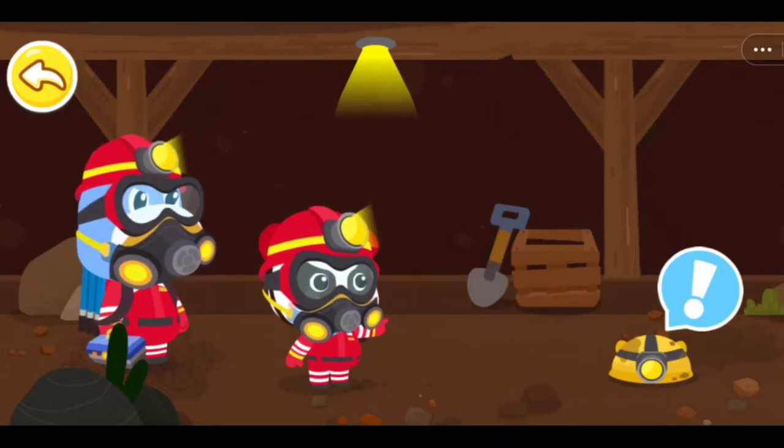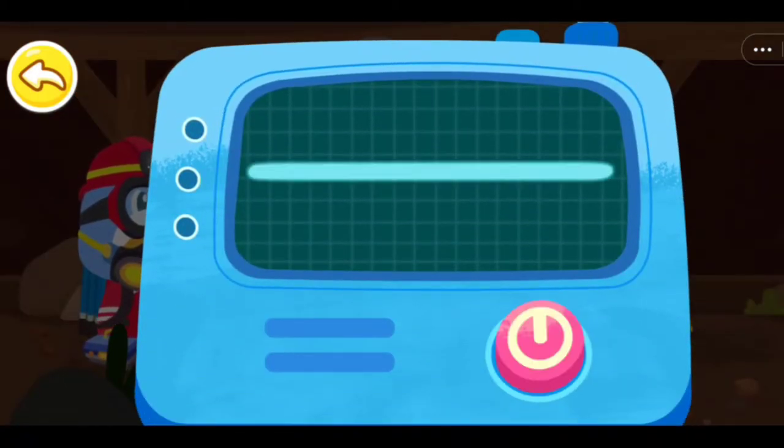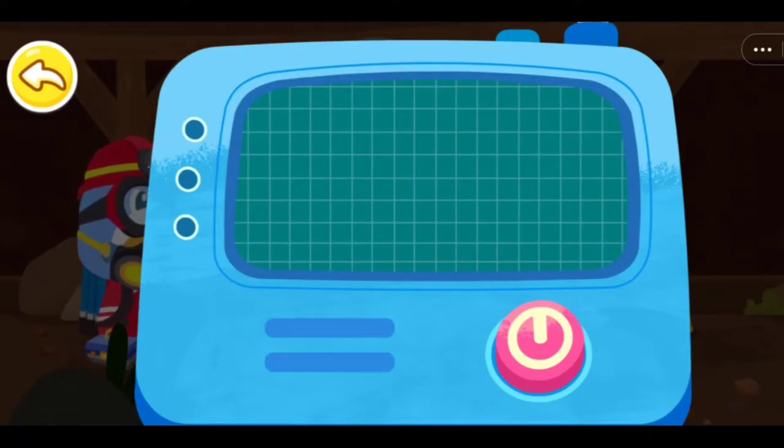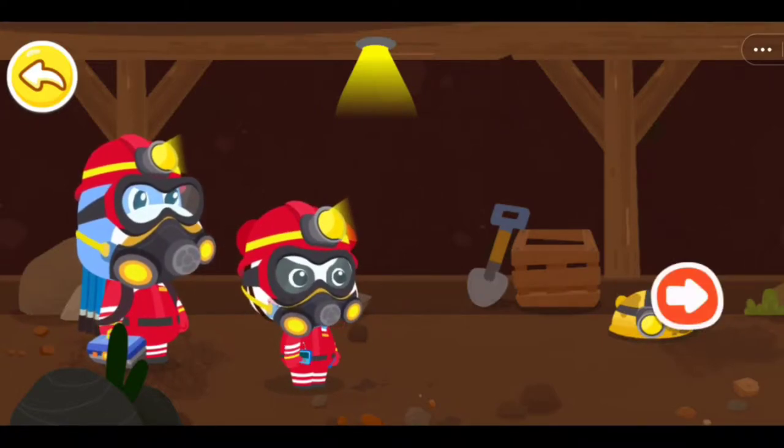It's a miner's hat. Check out the miner with the light detector. Tap on the corresponding number key to see which frequency band can receive sound waves. There is a signal! The miner's sound waves are around here! Let's check it out!